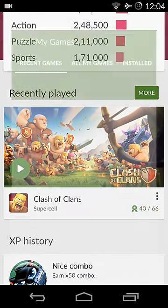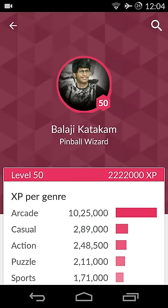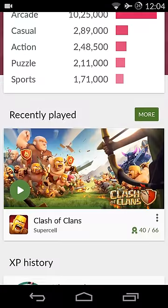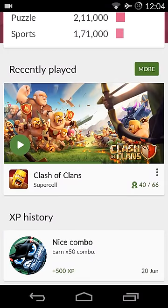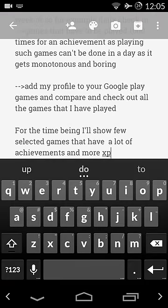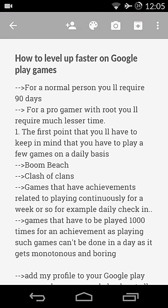You can add me on Google Play Games — check out my name Balaji Katakam — and you can view all the games I've played. For a normal player it would take about 90 days, but for a pro gamer with root you will require much lesser time, as you can level up faster by modding the games.